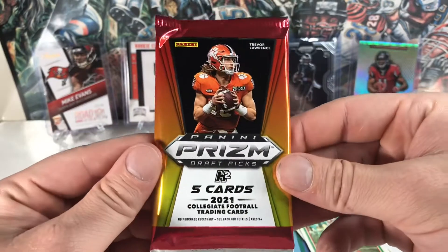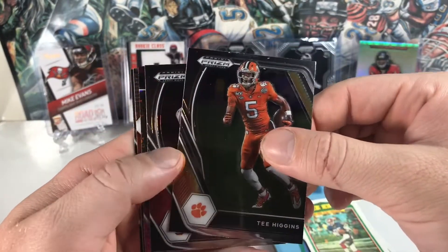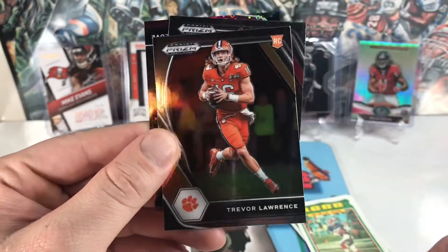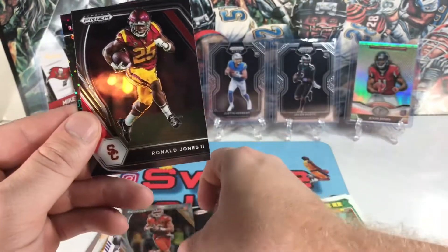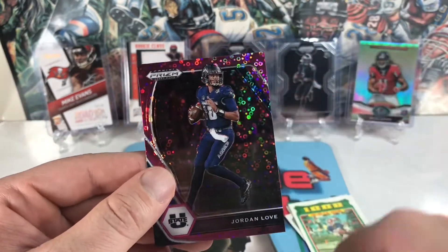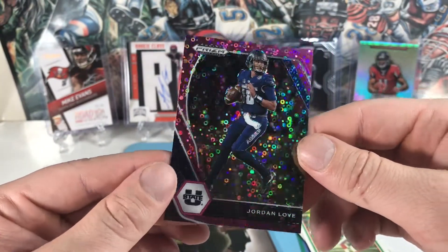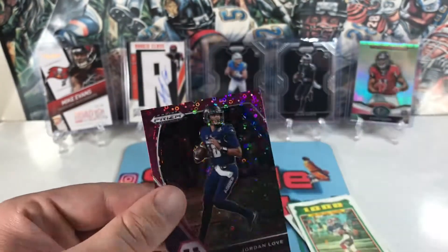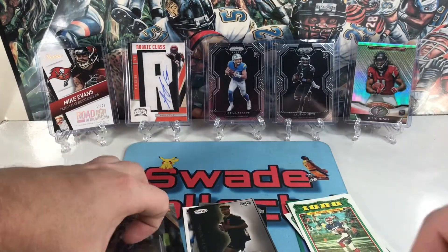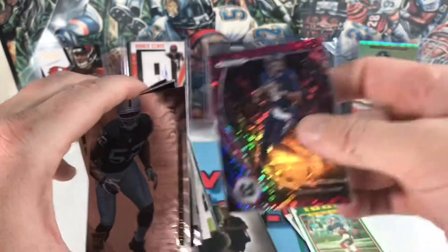Last pack — Prism mojo hobby hybrid, one auto per box so we can get lucky. Trevor Lawrence on the back, Tee Higgins, Hamilcar Rashad Jr. — don't think I've seen that one yet — a Trevor Lawrence base Prism, Ronald Jones, and our purple disco or pink disco is going to be Jordan Love, numbered 7 out of 20 — super short print. Not a rookie but a pretty cool card. Some of our hits: nothing too crazy this round, did get a Khalil Mack short print and Jordan Love — that's about it.